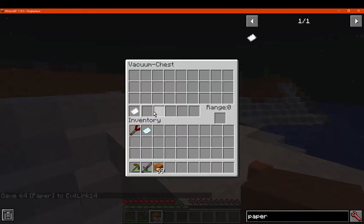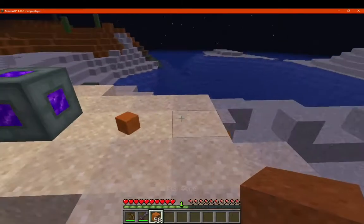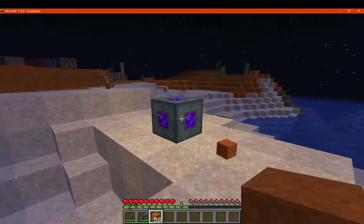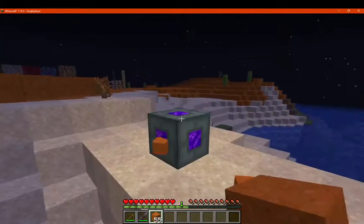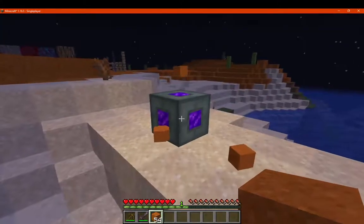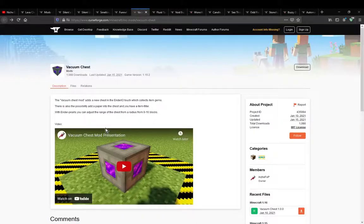So we'll do this, we'll do sand — it's not a ghost version, there's nothing there. If I put it in range of it, it's not going to pick it up. There's nothing there — I don't know how you increase the range yet.